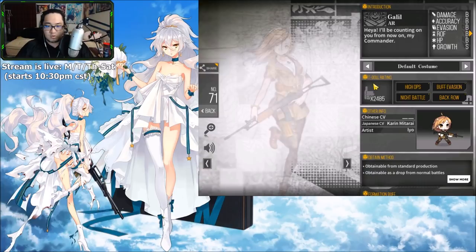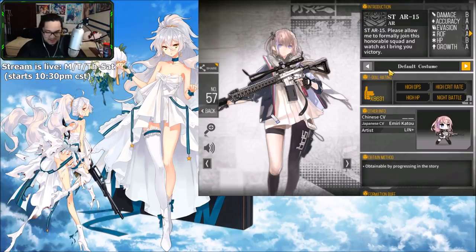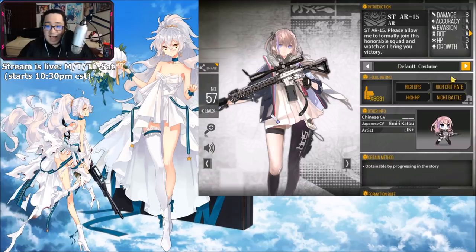Now we scroll back up and get started on A tier — waifus that are great but they're missing that little extra bit of oomph to push them into S class. Are y'all ready for this? AR-15 — I picked apart the anti-reign squad. I know some people are going to say she should be ultimate, but for me personally AR-15 is definitely very very high A tier, just barely missing out on S tier.